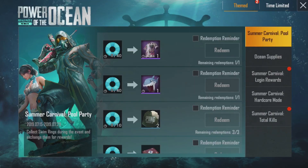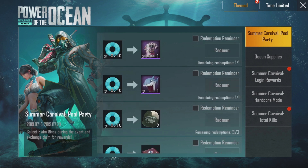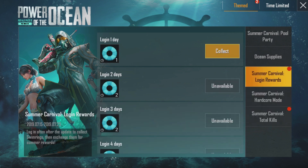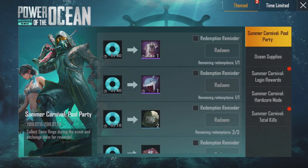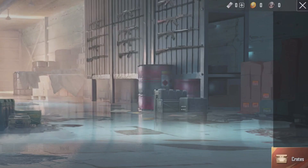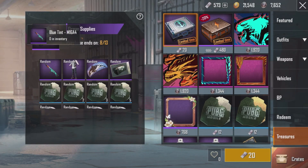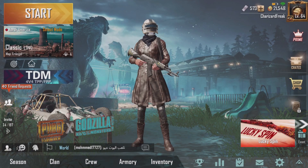Over in the event section we can claim an outfit. We have these swim rings, and on the left side are the Royal Pass skins — the SCAR-L is right there. We can collect swim rings and eventually buy one of these outfits; I'd probably go for the classic coupon scraps. There's also an Ocean Supply Voucher that takes us to where we can try to get this Blue Tent M16, which looks really awesome, plus a new killer whale parachute.